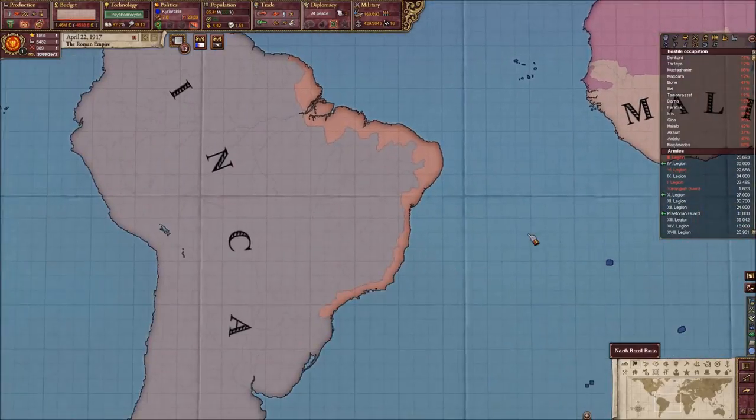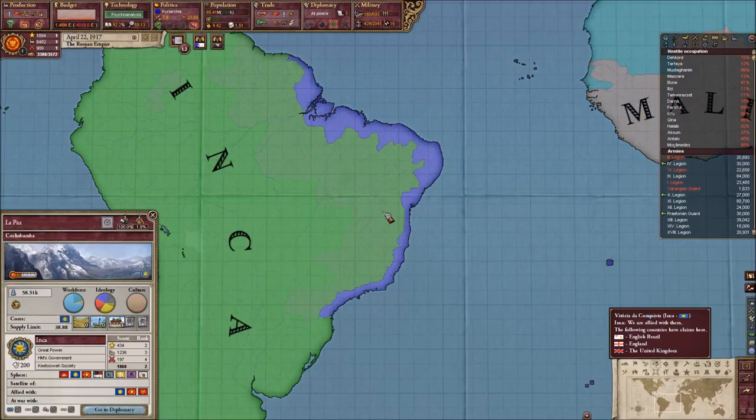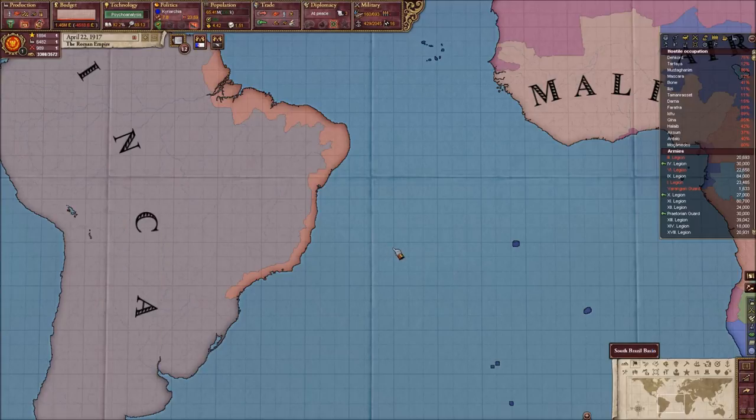We're gonna start off with probably the easiest thing to explain: South America. Basically the Inca gained all of the British inland colonies. The Brits have a lot of cores, but this is all they had to give up. The Inca had already gained the German lands during the peace deal, and I gave them one remaining province as well, plus all the British inland colonies — inland only, because we saw how powerful the British Navy is, so I felt we should at least give the Brits the coast.